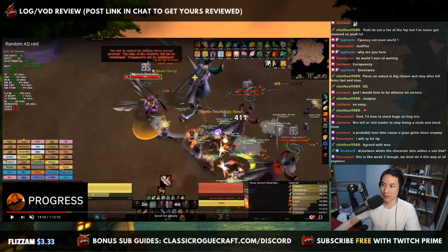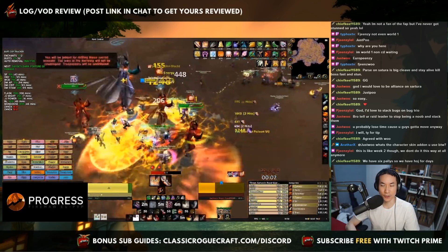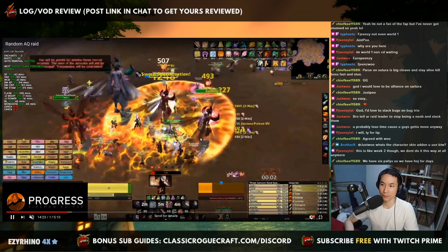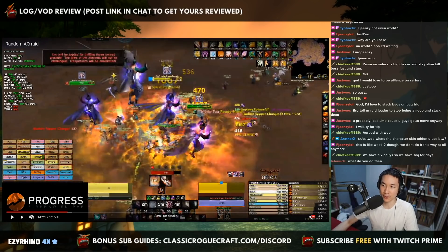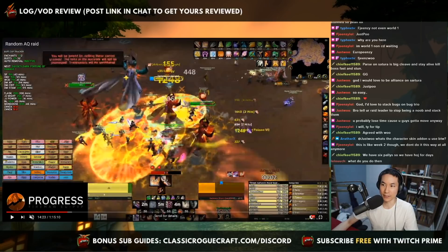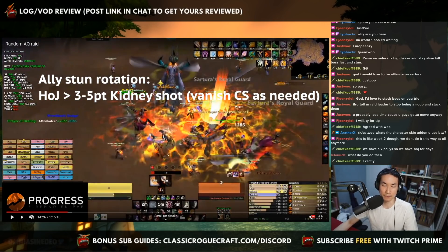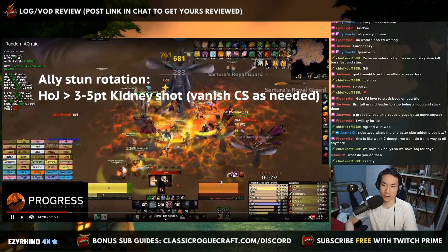Hodge makes it way easier for Alliance side. As far as the stunlock rotation, the standard one most guilds run on Alliance is Kidney Shot after. So they do Hodge, then you have one rogue assigned to each add — and also Satura if you want — and the Kidney Shot comes out right after. That's your rotation on Alliance: open with a Hodge, then have your rogues Kidney Shot. In a quick-kill guild, that's enough to kill the adds. If they're not dead by the time the Kidney Shot ends, you can Vanish Cheap Shot as follow-up. In a good guild that kills very fast, you won't need the Vanish Cheap Shot at all.